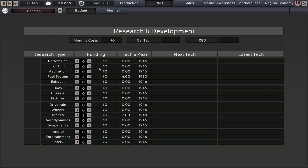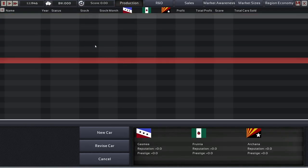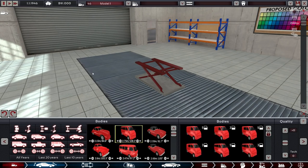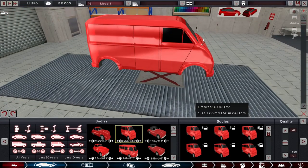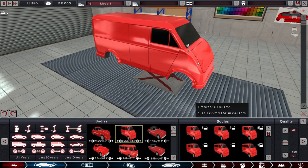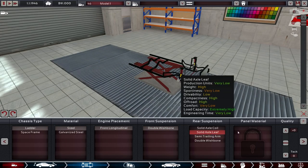We are waiting for our first car to finish because research is really expensive at the start — we need some constant cash flow before really investing. So we need to make a new car, very simple, just go here and here. You want to extend this because if you put up the log window that Automation gives you, it shows you what cargo space it has calculated. This really needs to be a tooltip — it currently isn't, but it will be in the future. Just make it big, leather, steel, standard leaf for maximum load capacity.